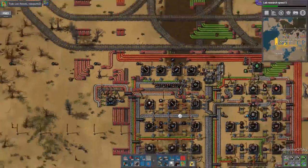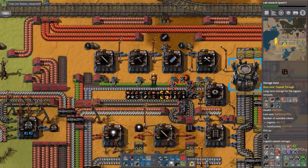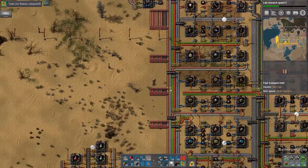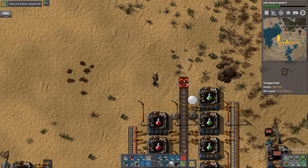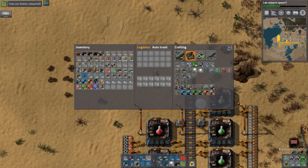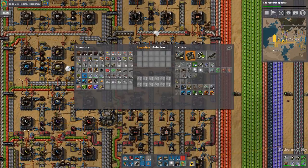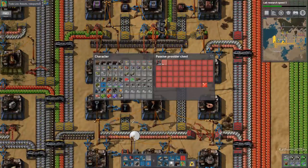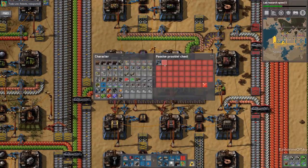They are storage chests — excellent. Now we have some things that can get organized. We have a lot of junk in the chests which we can definitely organize better. I think we'll do science here. For example, we'll have our requester chests — which apparently I don't have any. Let's go and get some of those.